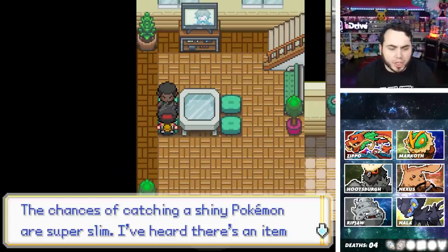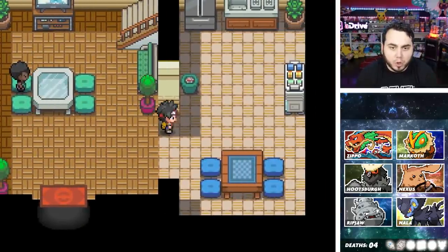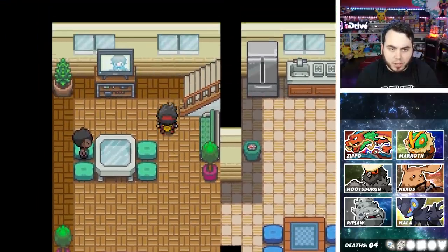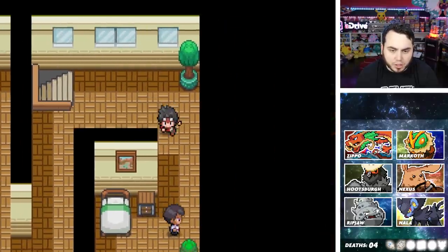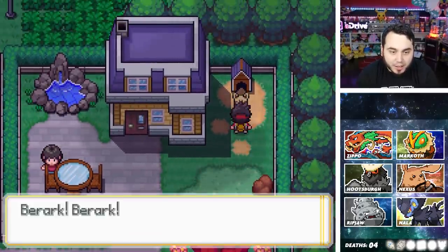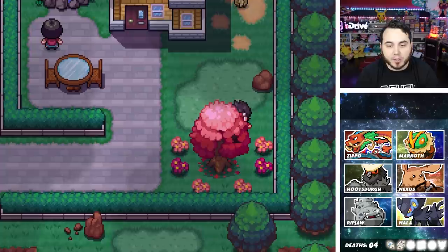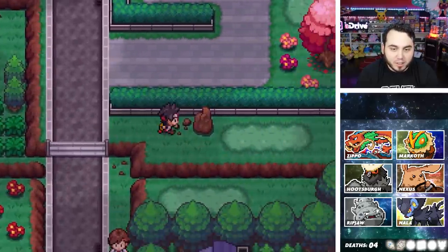The chance of catching a Shiny Pokemon are super slim — I hear there's an item that can help increase your odds though. Ooh, tell me how to get one of those. There's an Ultra Ball chilling in the garbage — thank you for that. Speaking of Shinies, is that a Shiny Poochiena? It IS a Shiny Poochiena! I can't do anything with it though — that is definitely a Shiny Poochiena, no doubt. But there is a Metronome here — the more times you hit an attack, the more damage it does.